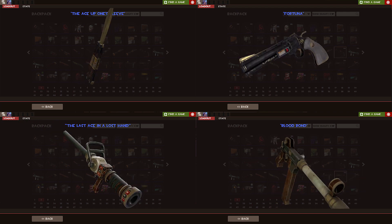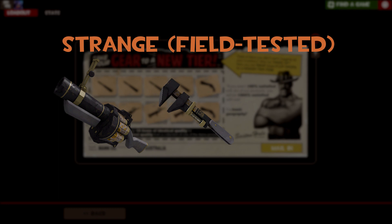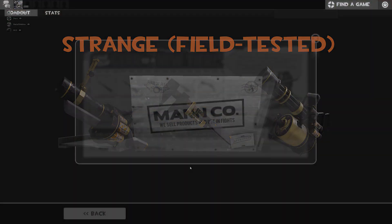Regardless, the three outcomes are as follows. All in strange field tested, there's a top shelf grenade launcher, top shelf wrench, and a top shelf minigun. So let's see what I got.